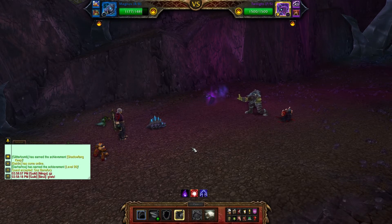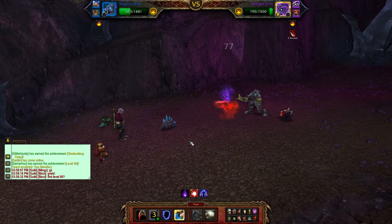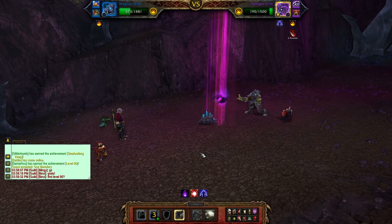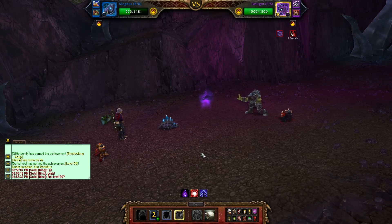We get our Rip attack off and he lasers us. Next we get a Blenderwater off which should do a ton of damage. It doesn't crit but he will be dead next turn. He uses Dark Rebirth which brings him back to life, and every turn after that he will take 20% of his HP.